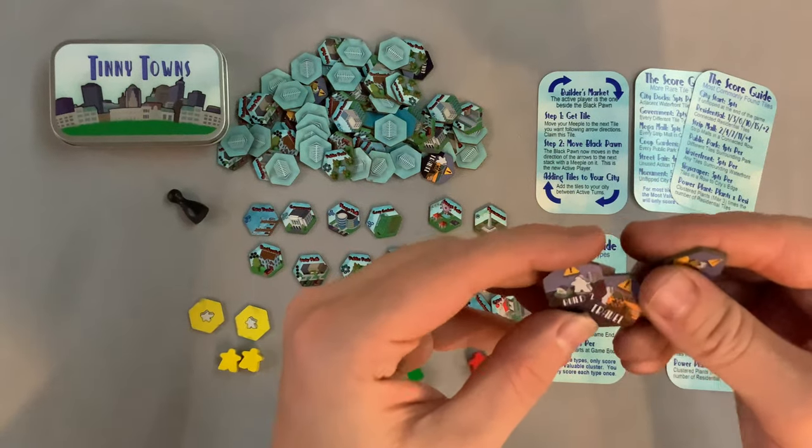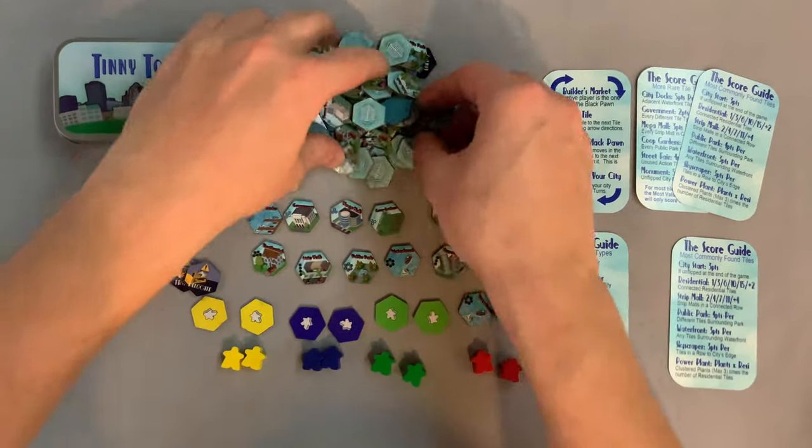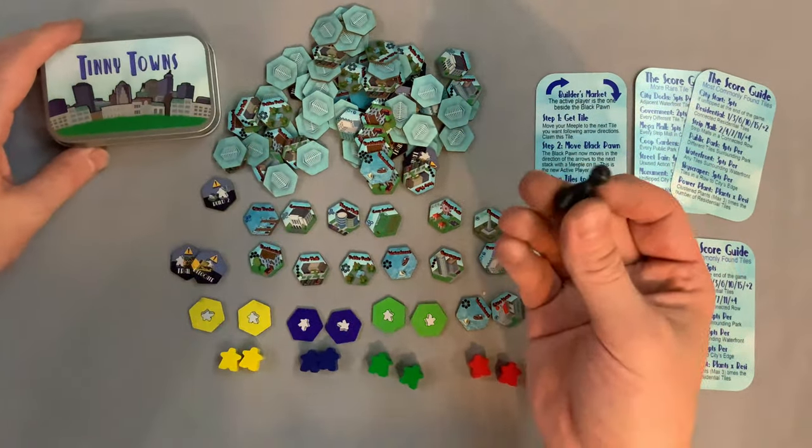There are also some tiles mixed in — one says 'build,' one says 'travel,' and one says 'relocate.' There are a few of those spread throughout the tile stack as well.